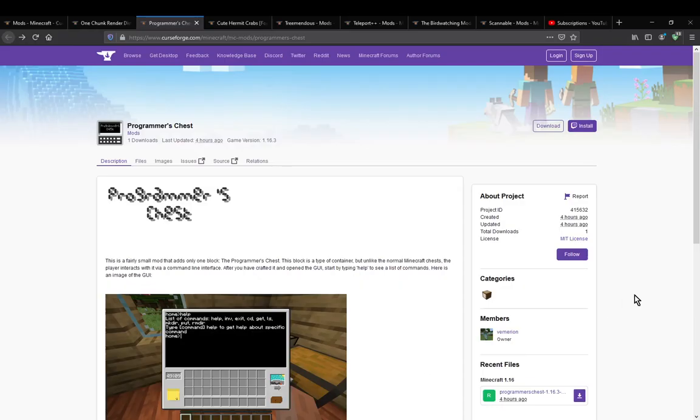Hello everyone, Sons of DuckToon! Welcome to another mod overview, this time on Programmer's Chest. A mod that simply adds in a chest, so obviously it's still in inventory, but has you program to actually find out how to put your contents in the chest or do certain other things with it possibly.